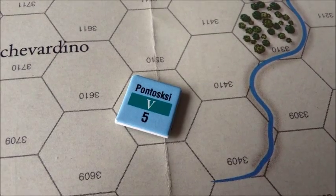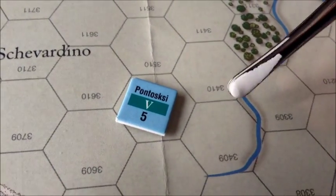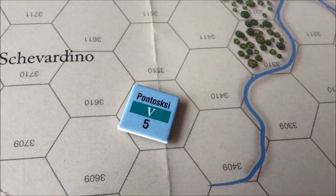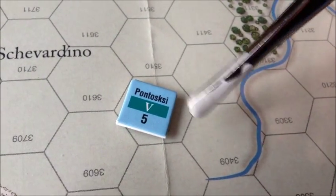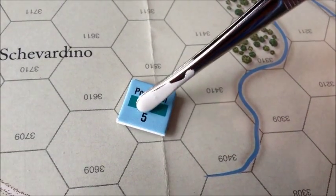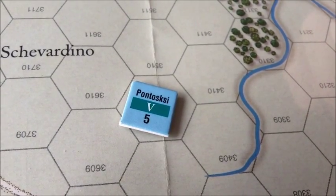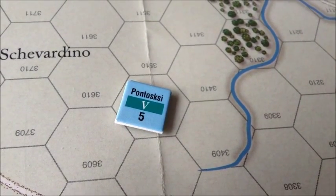The game uses a chit pull system to activate the various corps. Each corps has a corresponding set of counters — I believe two each. For example, this is Poniatowski's French 5th Corps. These corps markers are placed in a pool and drawn randomly, determining which corps moves at that time. It's going to give quite a bit of randomness to the game — you'll never know which corps is going to move.